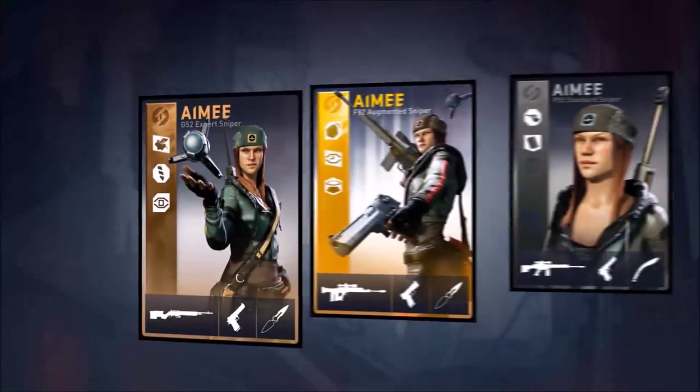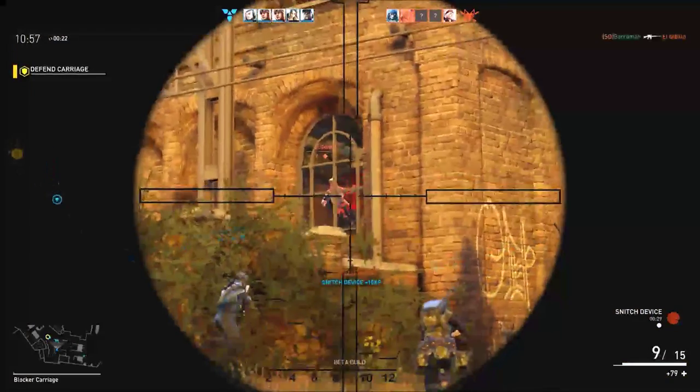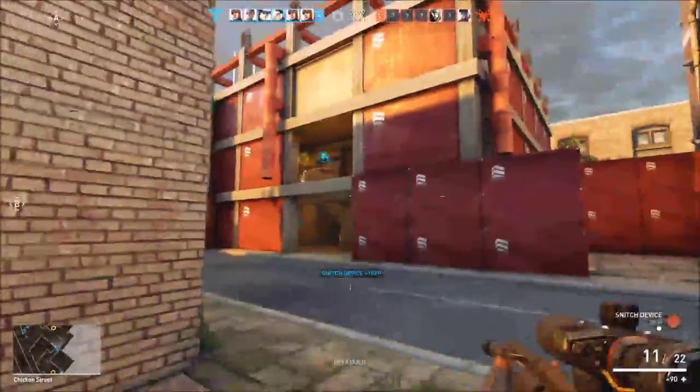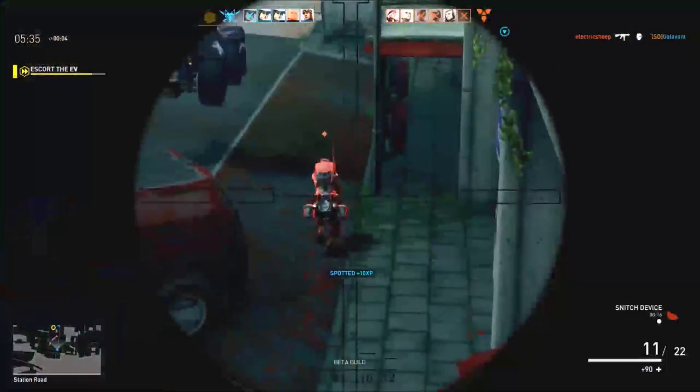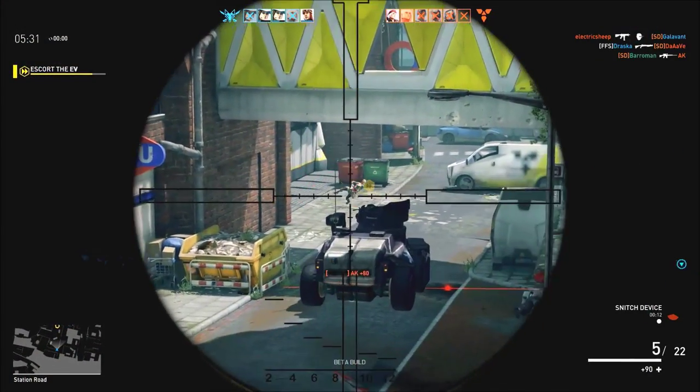Amy can equip other weapons via loadout cards. Amy's main role is to seek out and disrupt the enemy. Spot and weaken them with her snitch device so you and the rest of your team can do more damage. At range, she is a potent assassin as well, and in combination with her snitch device can effectively lock down a single route.